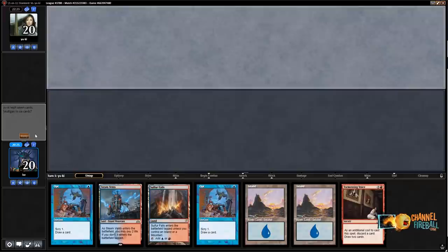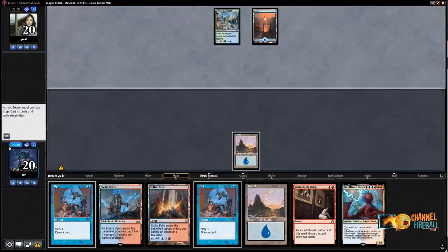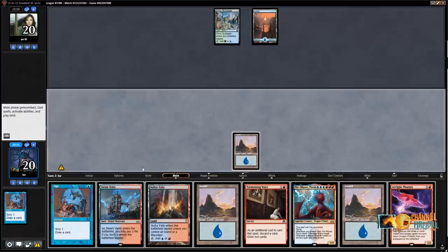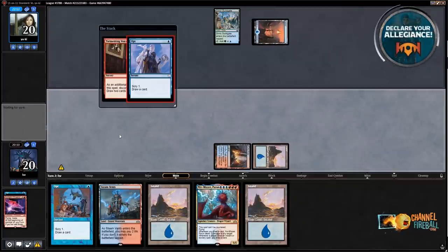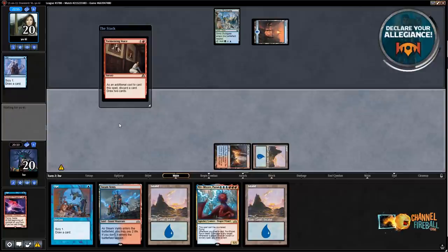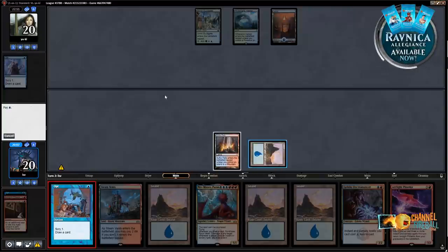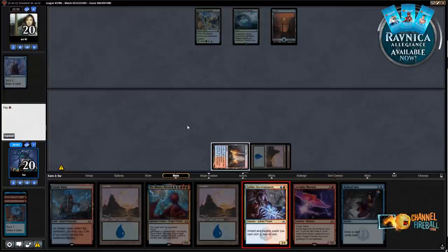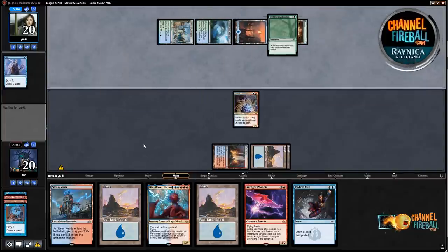Keeping this hand — it's a little slow and I really want Electromancer in my opener, but with this many opts and a Tormenting Voice I think it's worth keeping. They didn't have a Growth Spiral. Blood Crypt — despite your fantastic work last game, I'm going to bin you. Tormenting Voice discarding Phoenix. There's an Electromancer — no spells yet. Another Phoenix. Let's start with Opt. Radical Idea is good. Play a land and Electromancer.